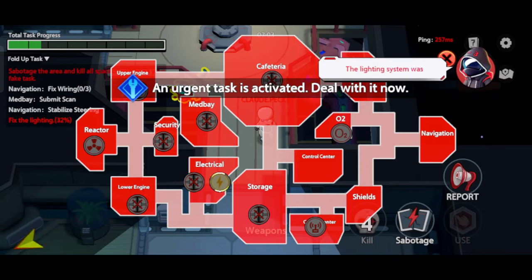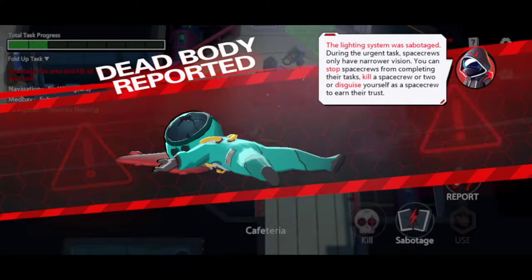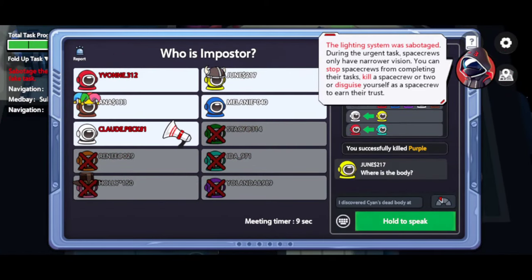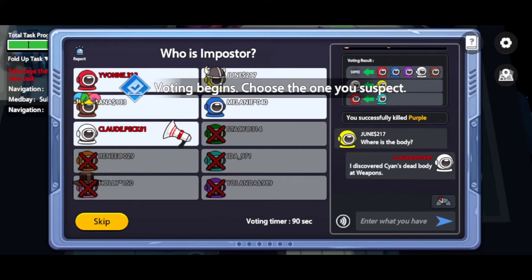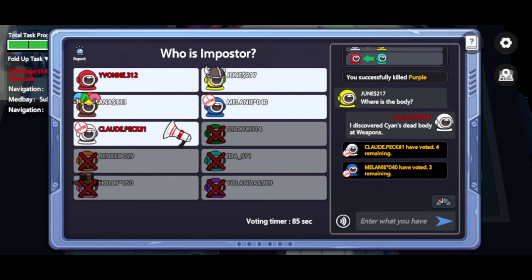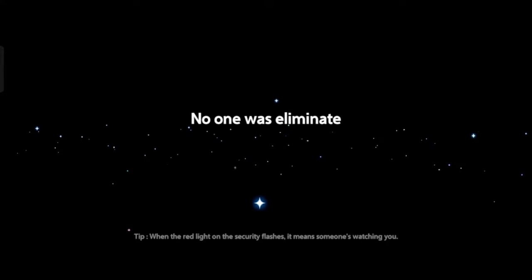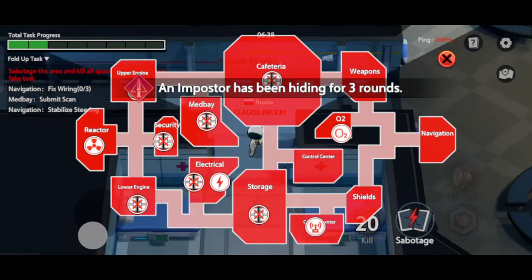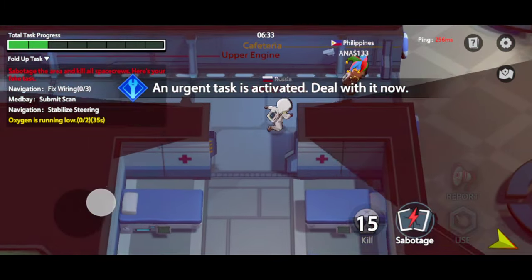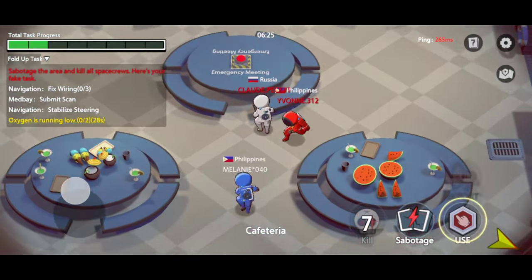The lighting system was sabotaged. During the urgent task, space crews only have narrower vision. You can stop space crews from completing their tasks, kill a space crew or two, or disguise yourself as a space crew to earn their trust. I think the killer is the one who was with the dead person, but I don't know who that was though.